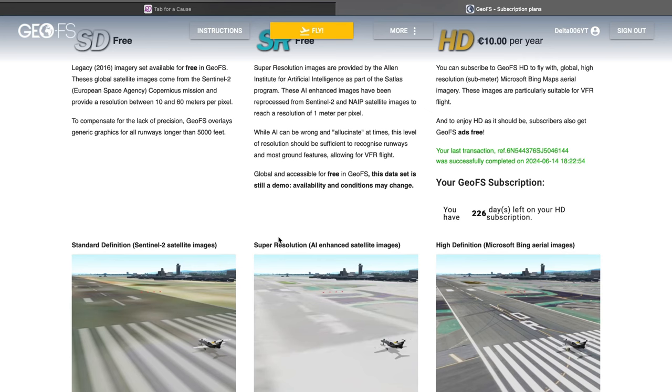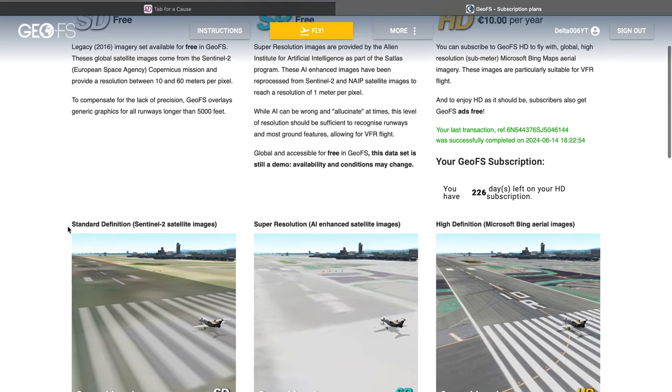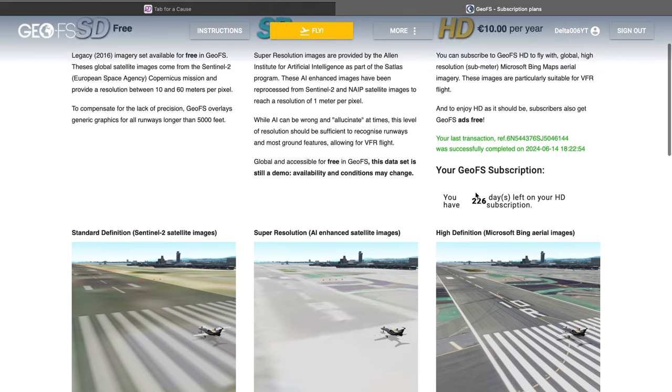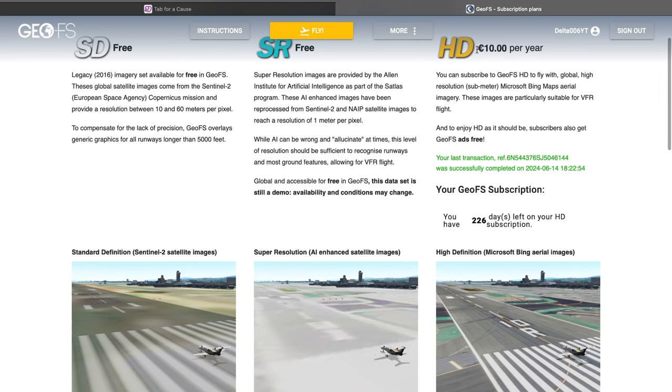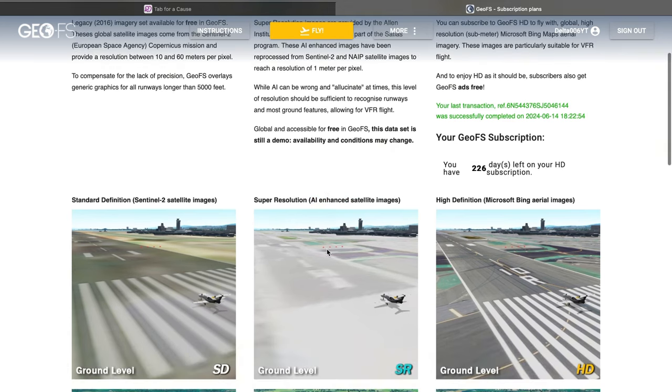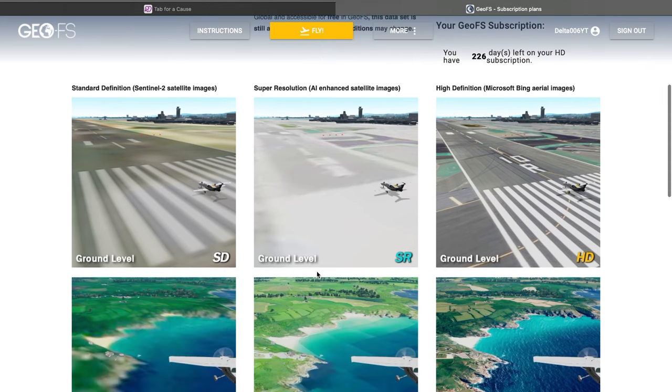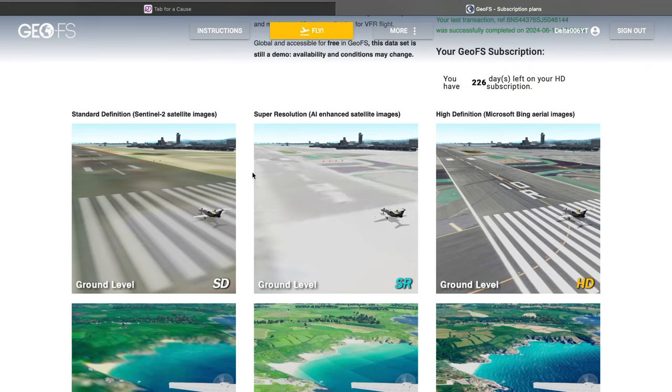So if you don't know, the old GFS free scenery is horrible. And if you wanted to have better scenery, you would have to pay 10 euros per year. But today GFS has released a totally free scenery. It's powered by AI, and this is completely free. It is worse than the HD scenery, but better than the standard scenery. And the best part is that it is free, so we have better scenery for people who don't have HD.